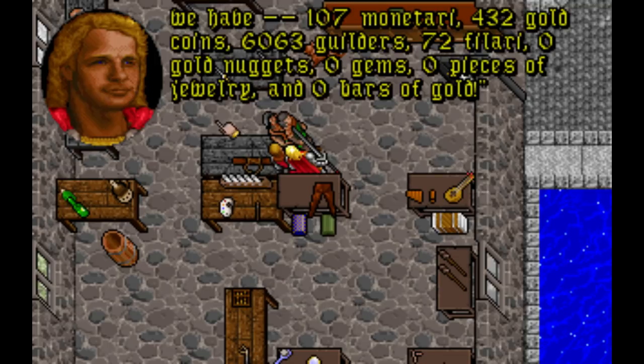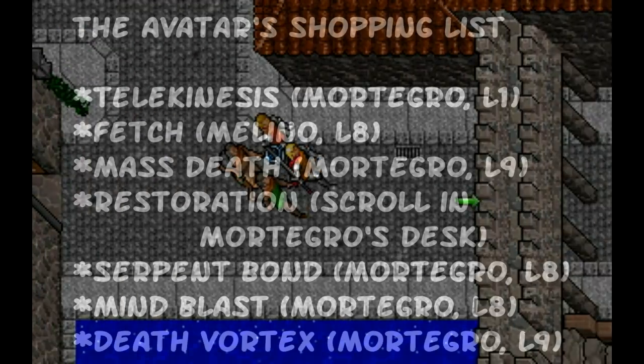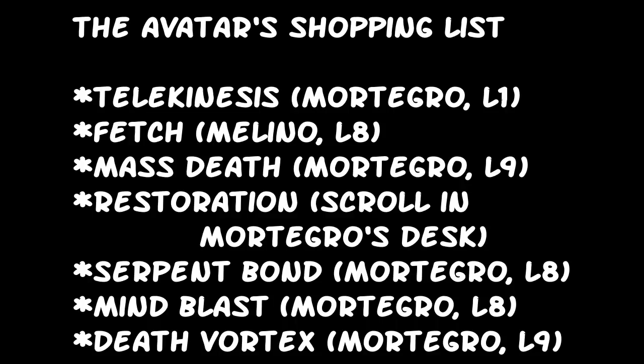Create the money right in front of the guy you're buying from to make it obvious that you're about to defraud him. Make sure you get the following spells - as you can see, Mortegro the Death Mage is our main supplier: Telekinesis from Mortegro, Fetch from Melano, Mass Death from Mortegro, Restoration in Mortegro's desk, Serpent Bond from Mortegro, Mind Blast from Mortegro. You may also want Death Vortex, also from Mortegro. These spells contain such power that the game itself is unable to withstand their might.